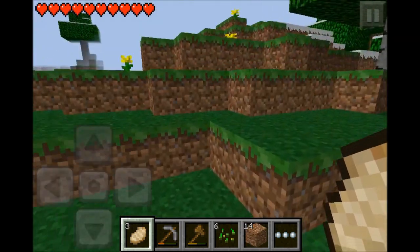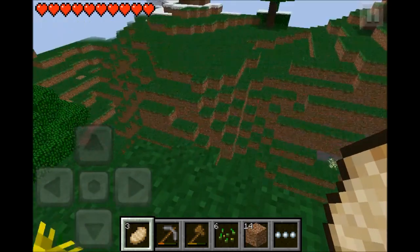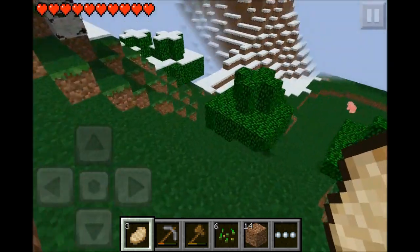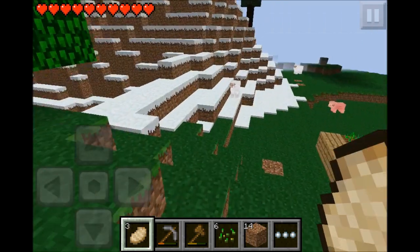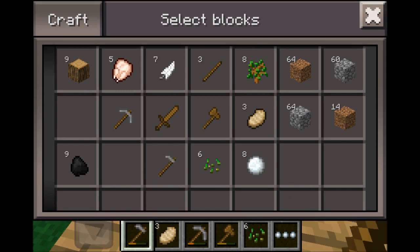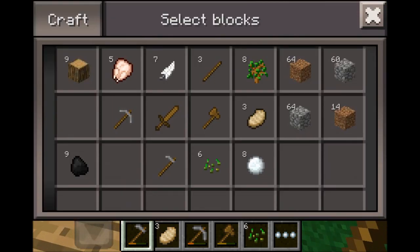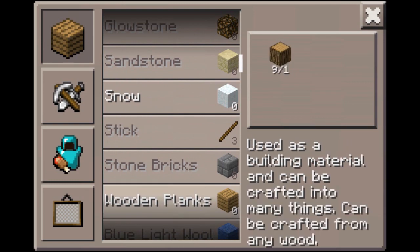We need to find that wheat farm we started on. It was somewhere up here, or close by. I knew it was near the snow. Oh yeah, here it is! Our wheat farm is growing. I asked you guys if I could use MCEdit to bring in some water. I didn't do that this episode so we'll just leave that blank for the time being.